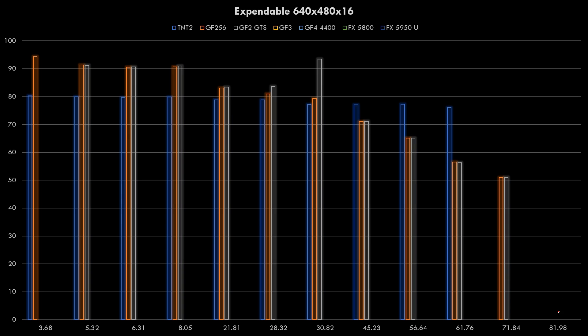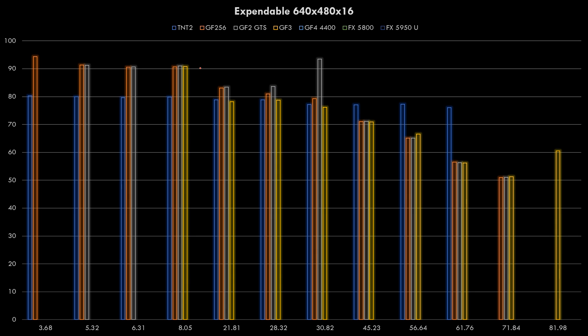We can also see that the last driver doesn't support some of the older cards anymore. The GeForce 2 GTS looks pretty good, though there is an outlier - older drivers have more speed and as we go with newer drivers we're losing performance. The GeForce 3 shows the same trend: starting off with fairly good speed and then performance goes down, with a bit of a last hurrah on the final driver.